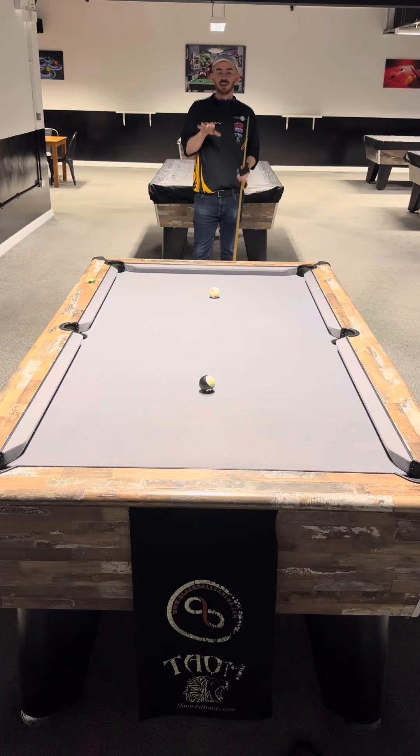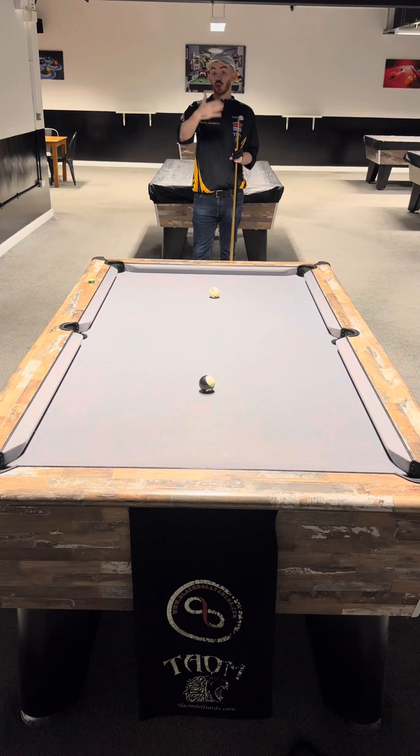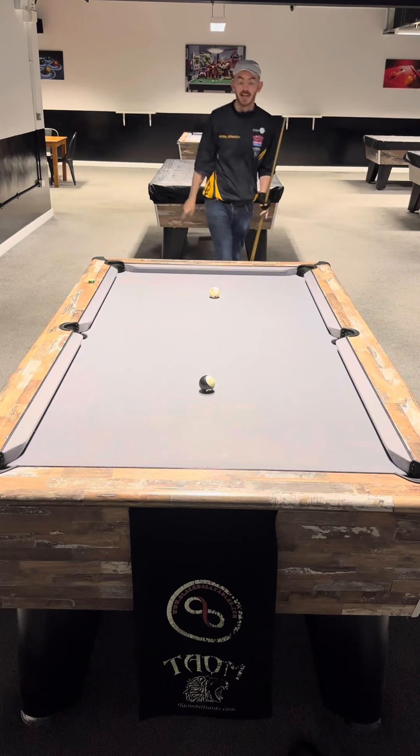I've been set a challenge to try and find somewhere on a pool table where the white and the black ball — the cue ball and the black ball — can be placed and it's impossible to pot the black. I'm going to go through a few different locations where I think might seem like a difficult place to pot the black, and then we'll actually try and find if there is anywhere that is impossible. Let's get into it.